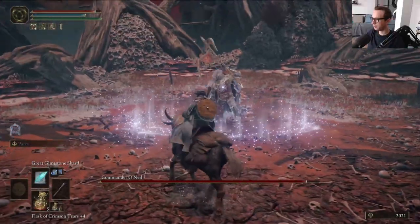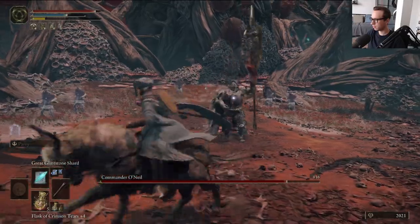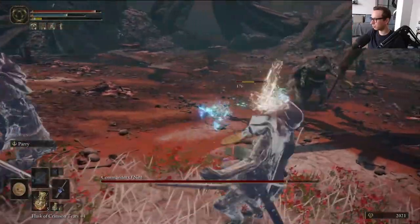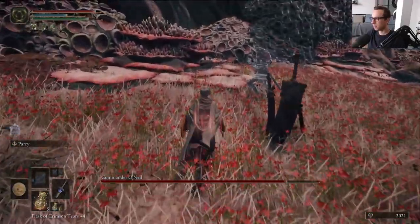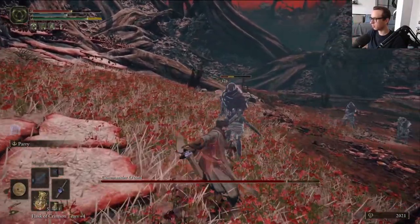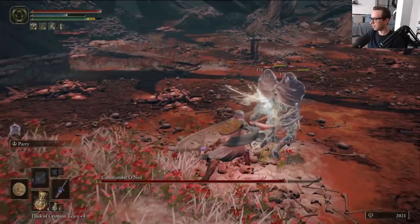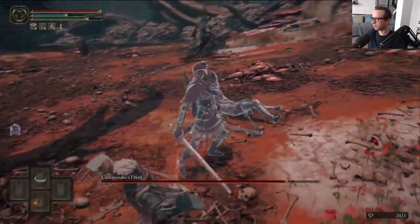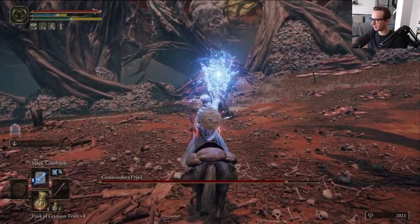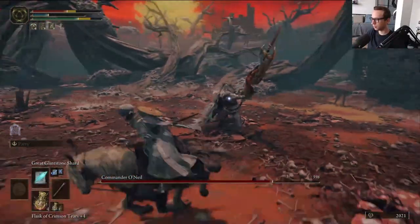Anyways, what we're going to be doing is tackling Commander Niall. With this guy, the key is Great Glintstone Shard. It's not the biggest key, but when you're this powerful and you have this spell, you can basically tackle him. That's why I'm going to be basically spell-spamming him to death - I don't expect anything else. He's really powerful. Told you he's really powerful.